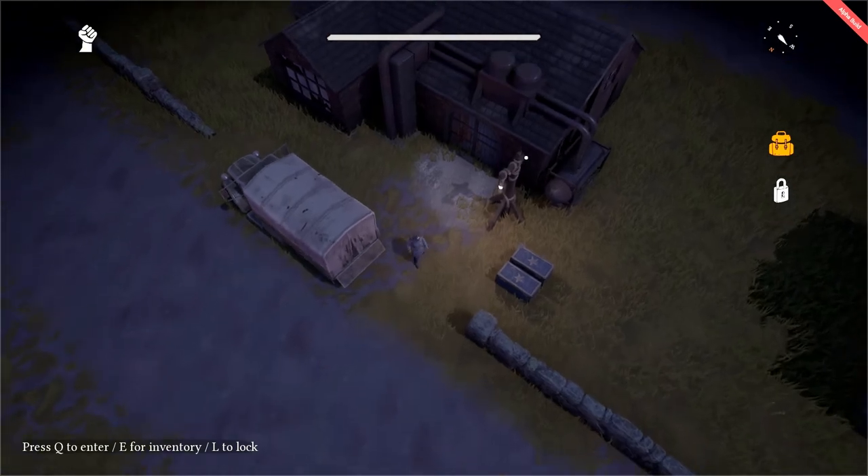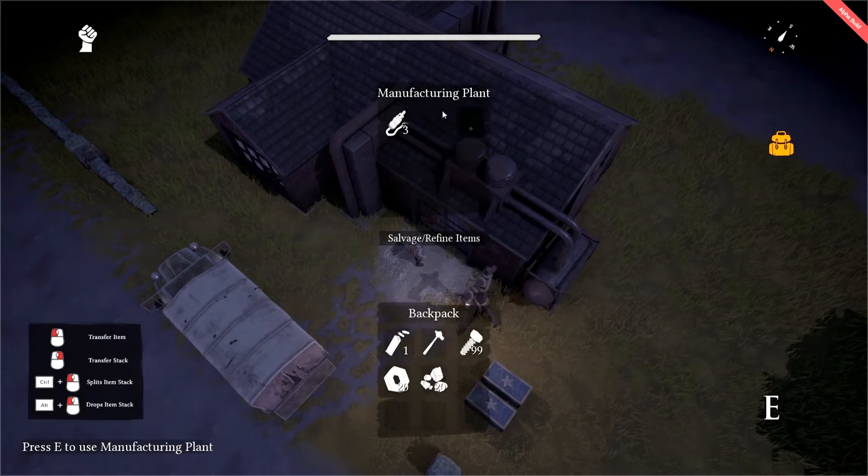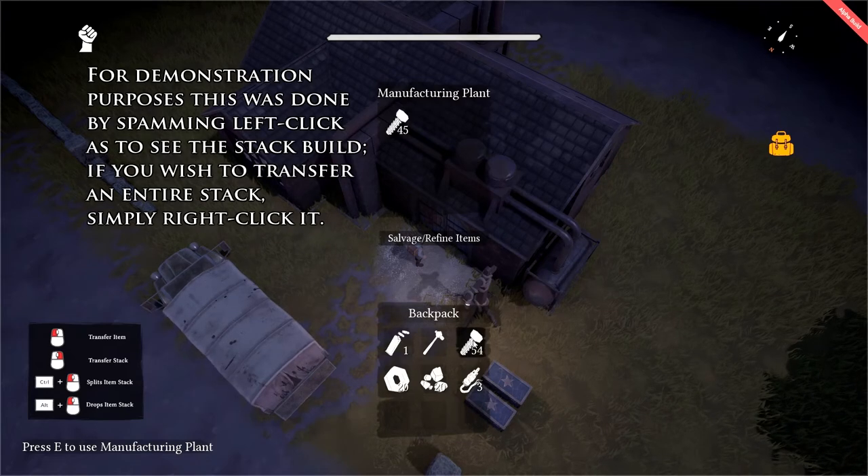To refine materials, approach the manufacturing plant and press E to open it. Let's get these tech parts out of here, and then left-click on your various components, scrap, and sulfur to add them to the manufacturing plant.